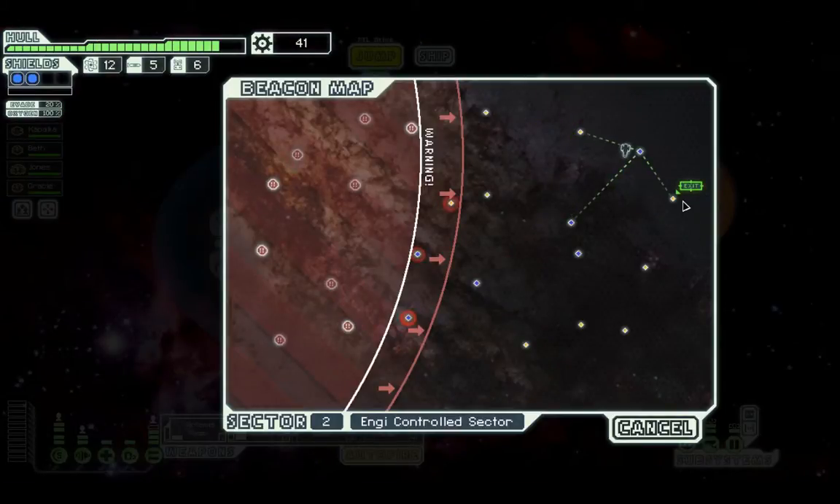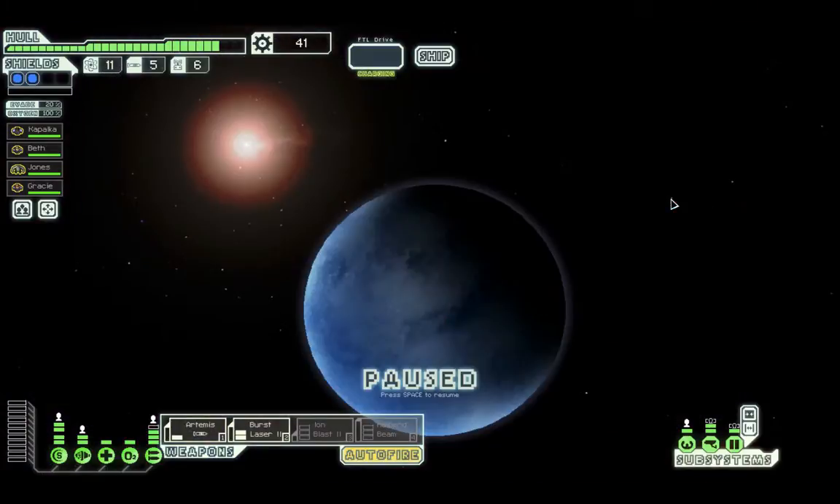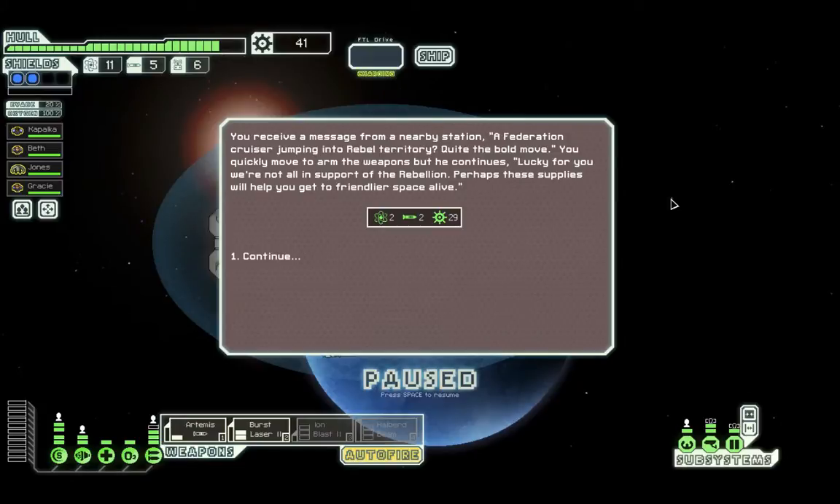We're about to check out and head to the exit. We're at the exit — long-range beacon. We received a message from a nearby station: 'Federation crews are jumping into rebel territory — quite the bold move. Lucky for you, we're not fully in support of the Rebellion. Perhaps these supplies will help you get to friendlier space alive.' We got some supplies and badly needed missiles.